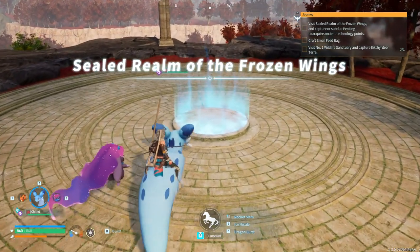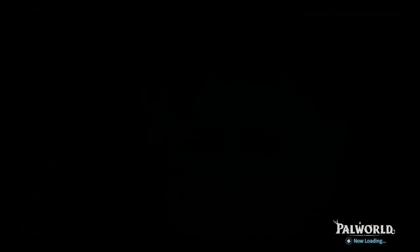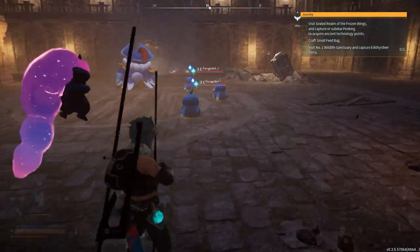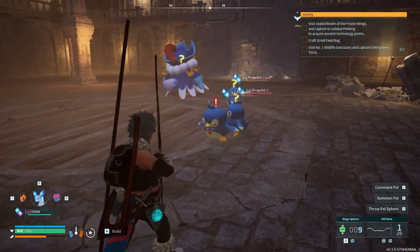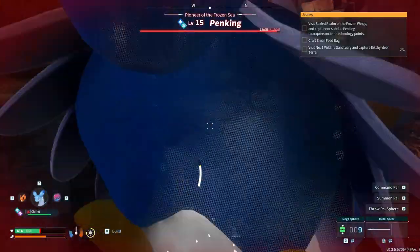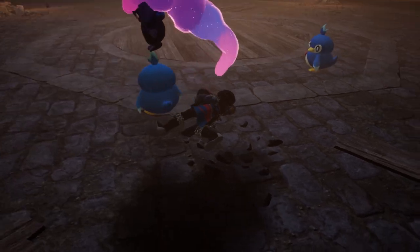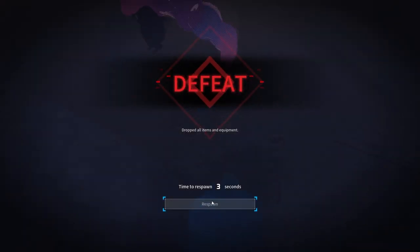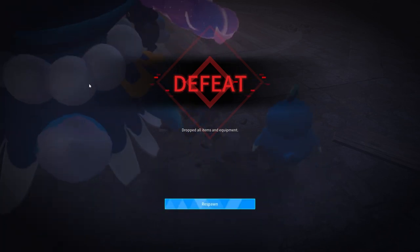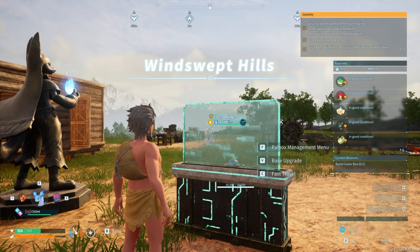So I went back to my base, got Chillet, healed up, and then we went and had a look for the Pen King to see what we needed to do. Now this guy is level 15, where the other one I think was level 13 — that can't be too much of a problem. I made a load of arrows, I came prepared, better armor, things like this. But things didn't quite go as planned — I started off trying to take out the Pen Kings and I got killed in under a minute. The hero that I am.